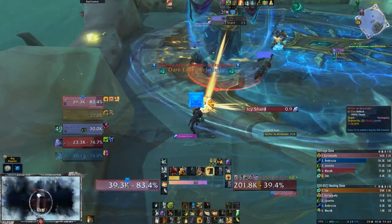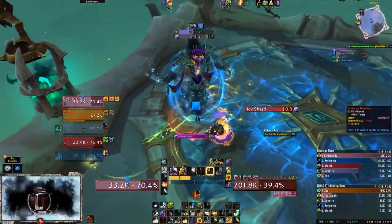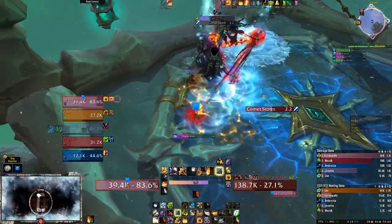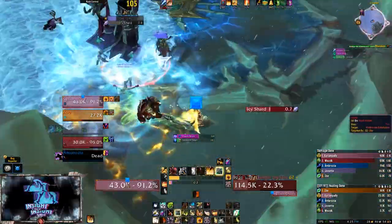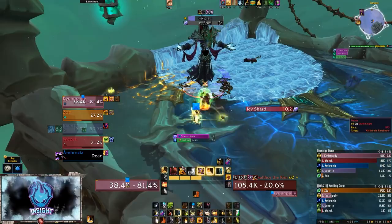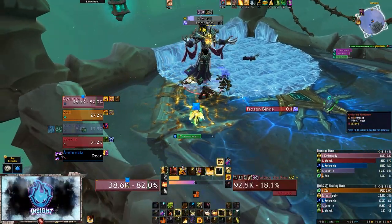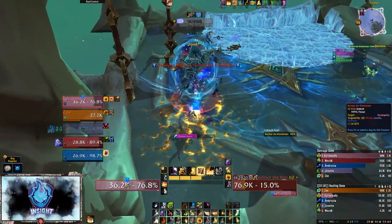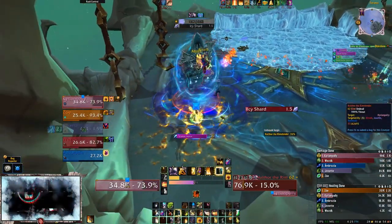The TLDR for this fight: break the Icebound Aegis shield ASAP. Watch your feet while dodging the blue swirlies of Comet Storm, and spread out before dispelling Frozen Binds. If chosen for the lower platform, dodge everything, eliminate the add, and click on the Gilded Champion to return to the fight. Drop your Razor Shard Ice pools on the edge of the platform and have fun!